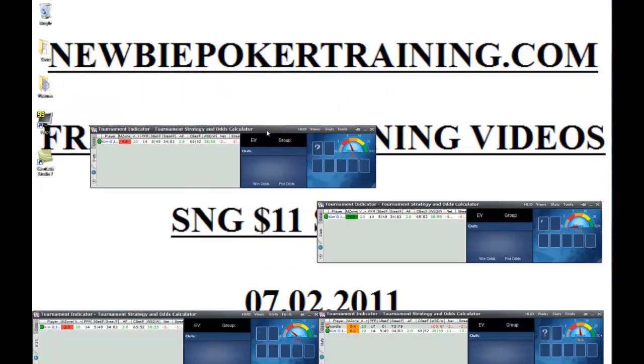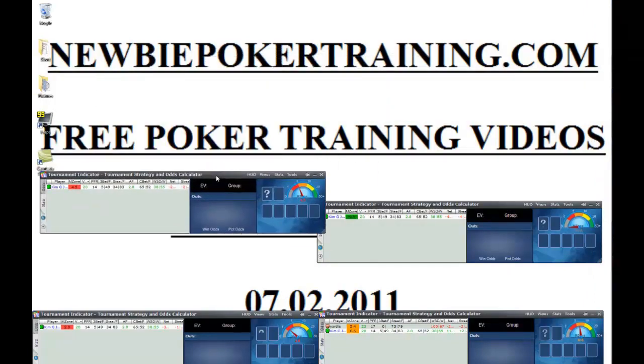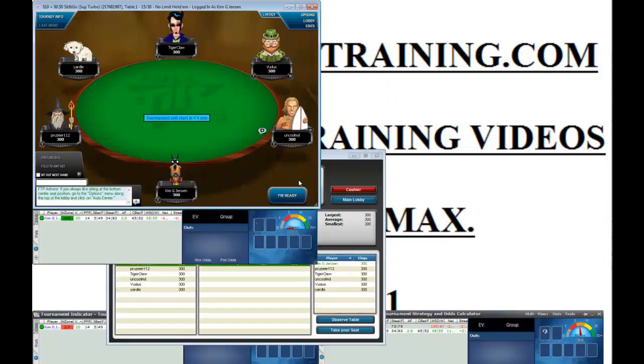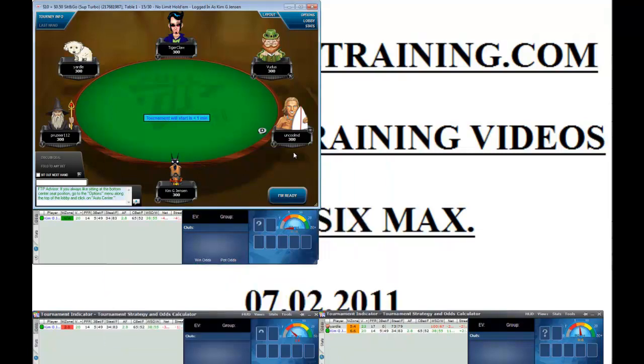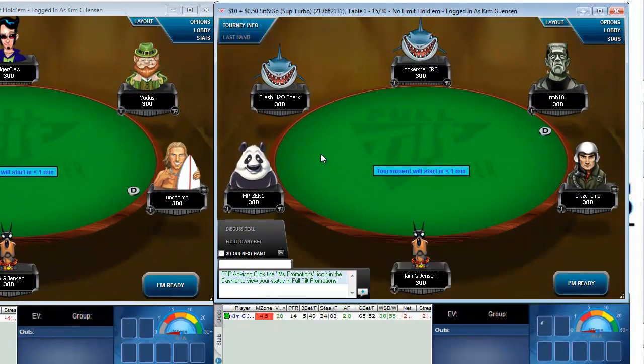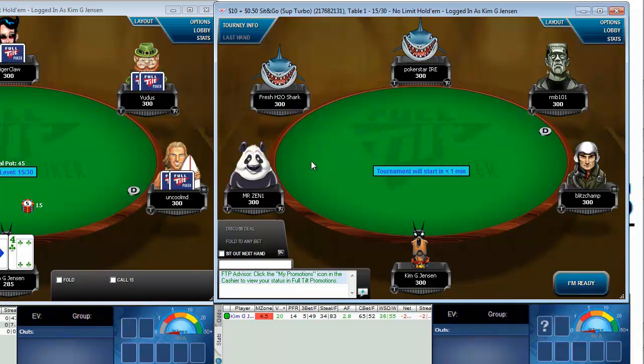Hello everyone and welcome to newbiepokertraining.com and our free poker training videos. Today we will be playing some six-max sit-and-go super turbo, buy-in of ten dollars. We will try to make a nice profit — hopefully double our money, that's our goal. We will be playing four tables, so if we can win two first places we will almost double our money.